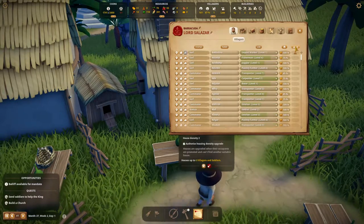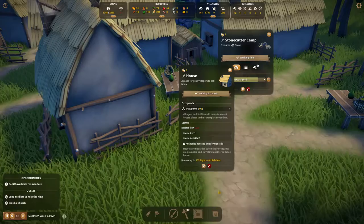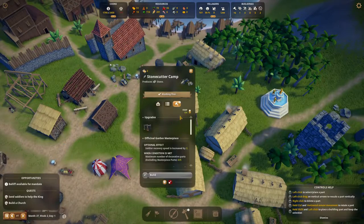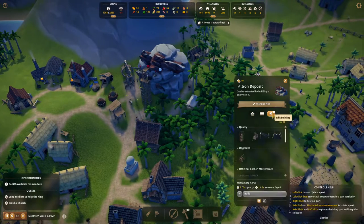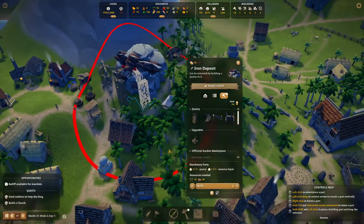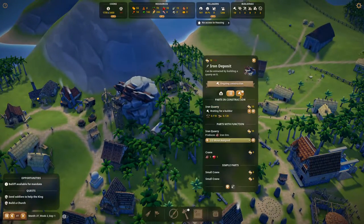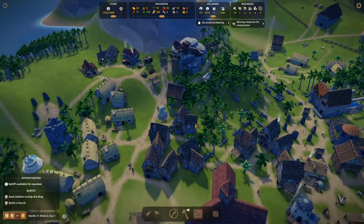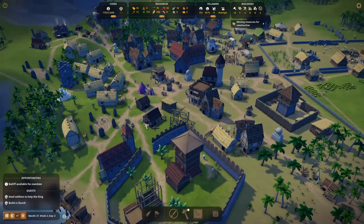Since we have unemployed workers, we can actually add them as miners. Let's go ahead and assign this unemployed person as a miner right there. Over here, I'm thinking we should add another one. We should definitely add one right here. I don't think we can add a third one - I don't see any more deposits - but at least two will do because we're building the blacksmith here.